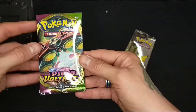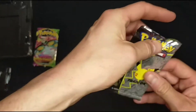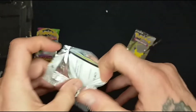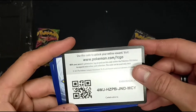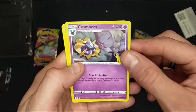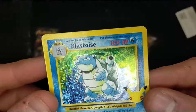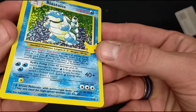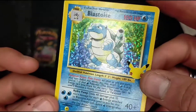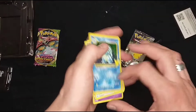Okay, we have a Vivid Voltage pack. We'll open one of these and jump to the Vivid Voltage. It's actually sticky. Here we go — a code card for you guys if you want it. And we have Mew, Cosmoon — I think that's how you pronounce it — Lugia, and a Blastoise. There's like a texture going all over the card. Not bad for our first pull — a Blastoise!